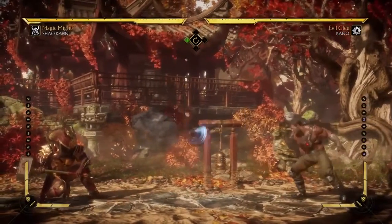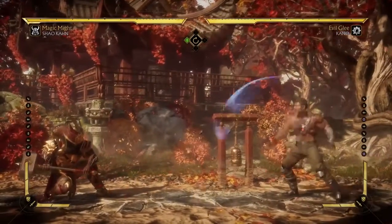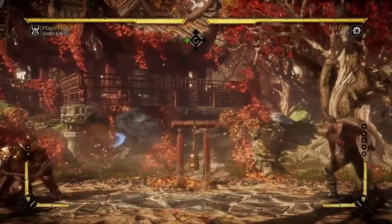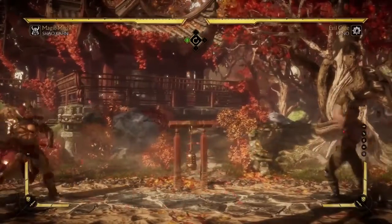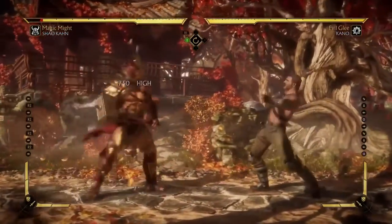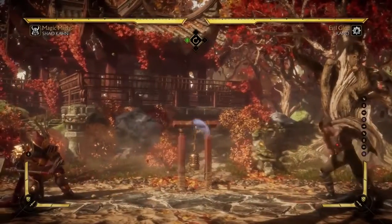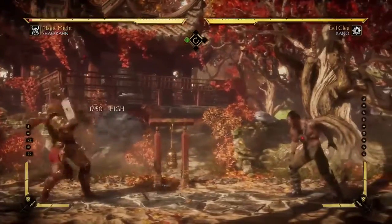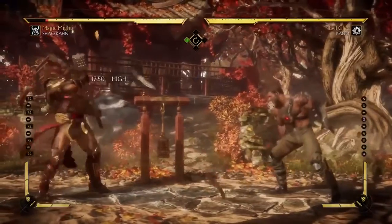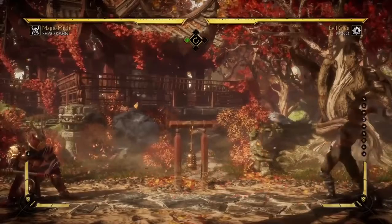How do you counter this projectile? The bad way — what a lot of people do — is just blocking. Certainly blocking works, but it carries disadvantages. First, you take chip damage; as you can see, I've gotten in but lost about 10% of my HP. The other problem with blocking is that you get pushed back each time you're hit by the projectile.